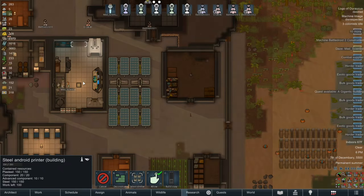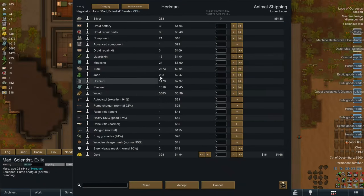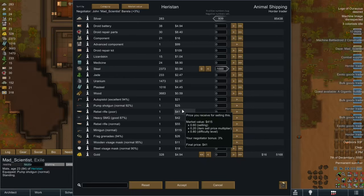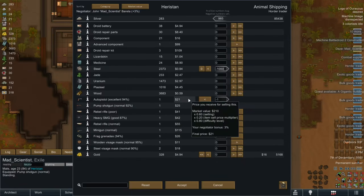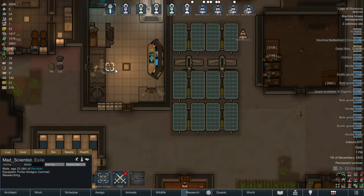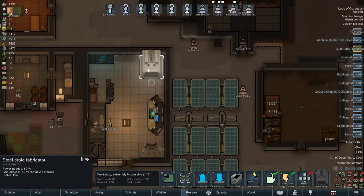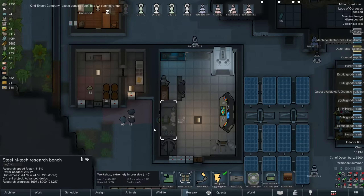And speaking of that, I should probably sell off some more steel. Just so I can have enough for the advanced components that I'm going to be needing. Hmm. Don't need the gold either. So I guess the advanced droids are progressing, so that's good.